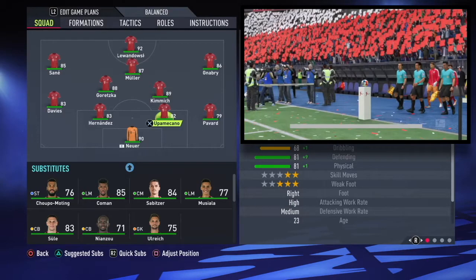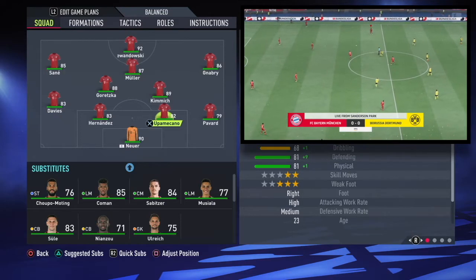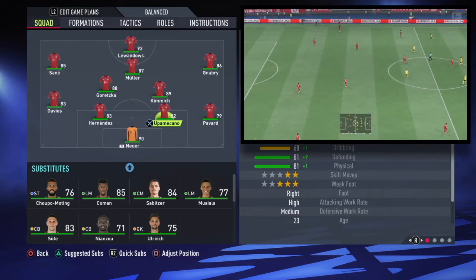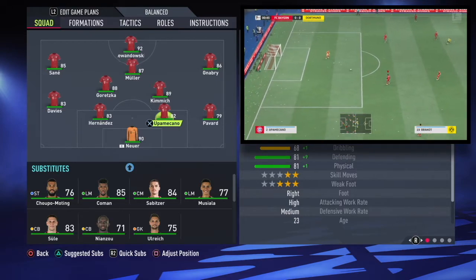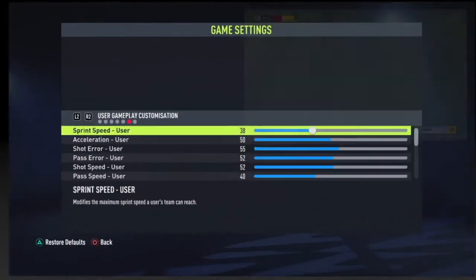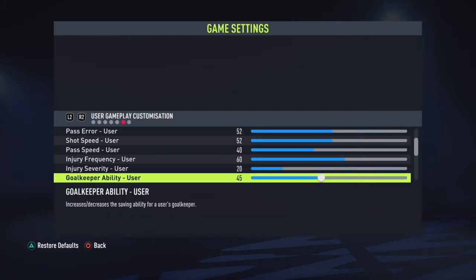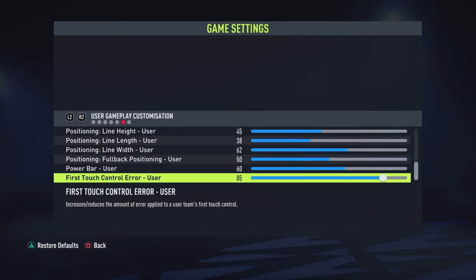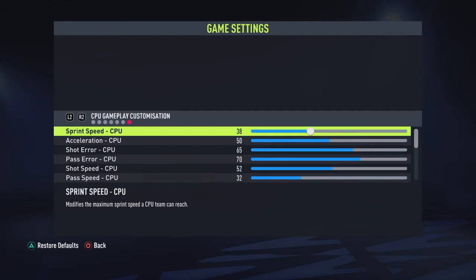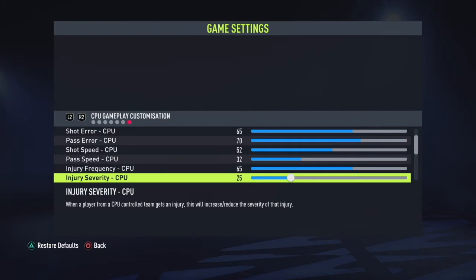Hello and welcome to this iteration of my recreational tactics series, where we intend to replicate real managerial tactics in FIFA as true to life as possible. Today we're looking at Julian Nagelsmann's Bayern Munich. I'm going to preface this by saying that I have tested and played this tactic on my own personal sliders, because I feel like it adds that extra layer of realism to FIFA — in its base form it just isn't as much of a football simulator at all.